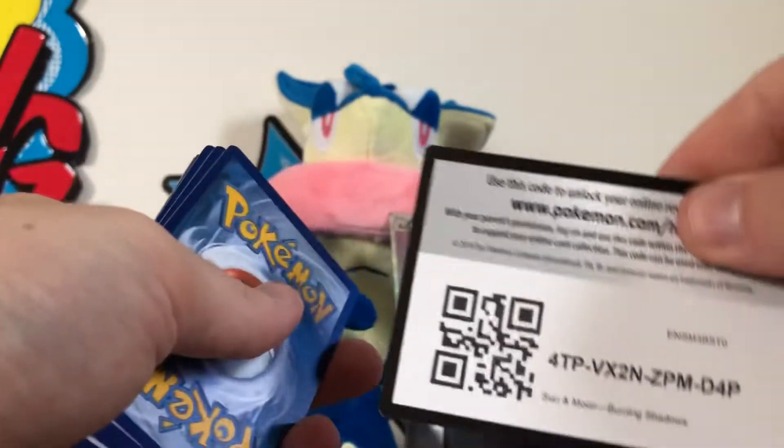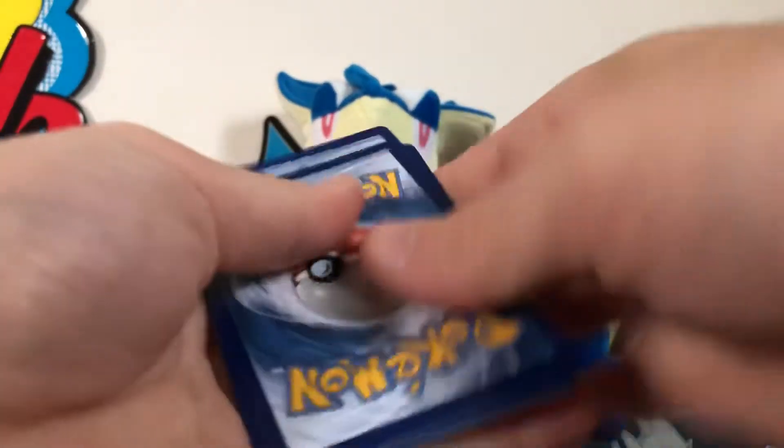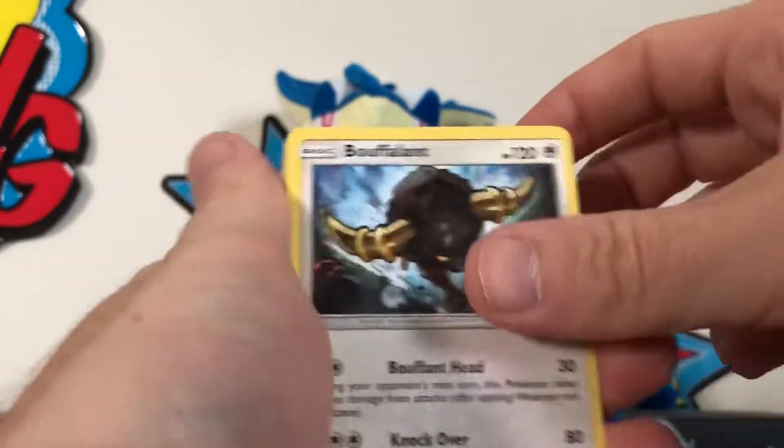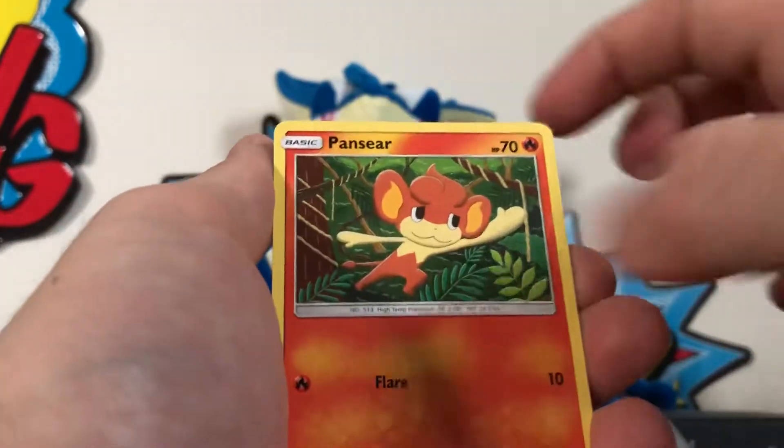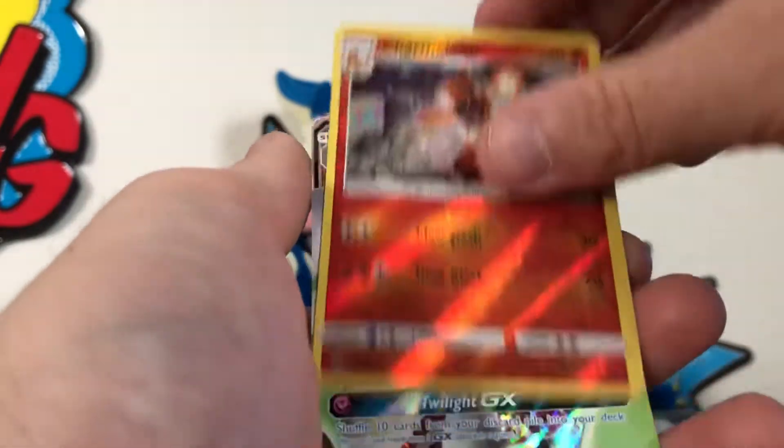There's your code - thank you for sticking around towards the end of the video. Rhydon, Charmeleon, Bouffalant, Vulpix, Wimpod, Togedemaru, Croagunk, Tsareena, Charmeleon...